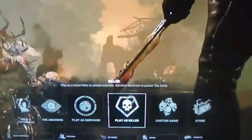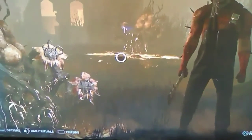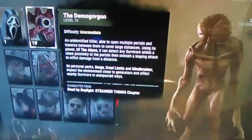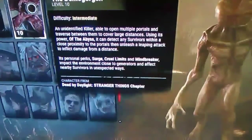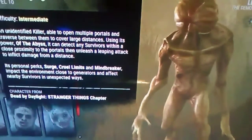Hello everybody and welcome to Dead by Daylight on the PS4. Tonight we are going to be playing as one of the fearsome killers. Right now we have it set to the Trapper, but I'm going to change it to the Demogorgon — Demogorgon's cool and that's the whole reason why I bought the Stranger Things Nightmare Edition. The Demogorgon is difficulty intermediate: an unidentified killer able to open multiple portals and traverse between them to cover large distances. Using the power of the Abyss, it can detect survivors within close proximity to portals and unleash a leaping attack to inflict damage from a distance.